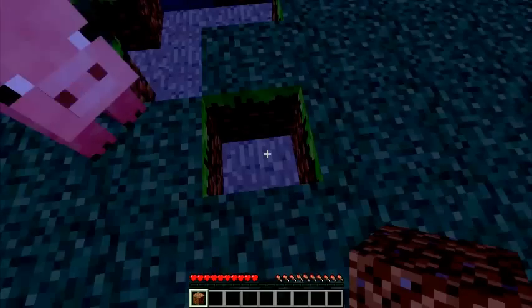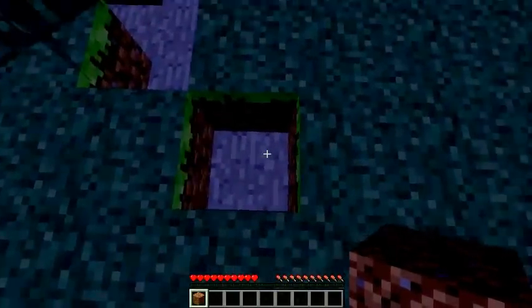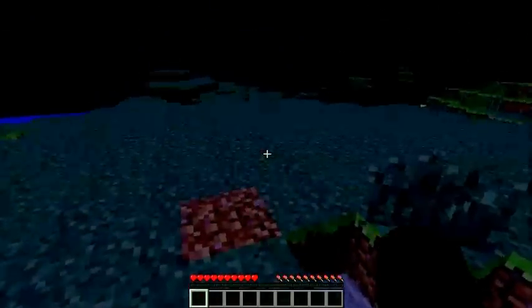I'm going to place the block — right click it. Oh, hello pig. Are you going to watch me place the block? Okay, so right click. There you go. Wasn't that hard, was it? That was the second hurdle you overcame: placing the block.